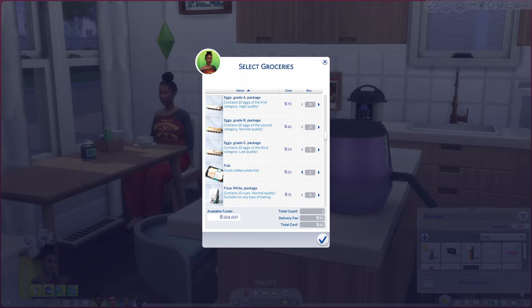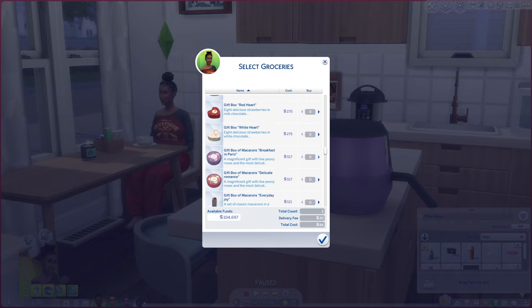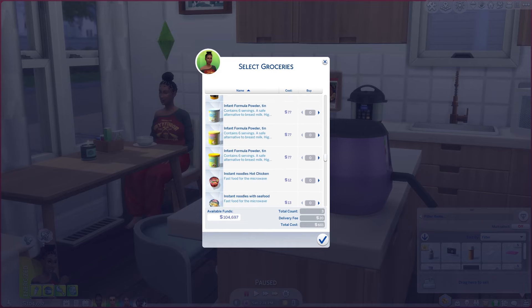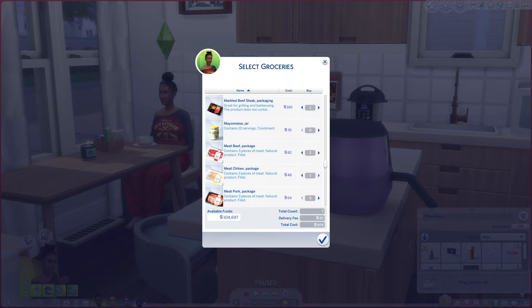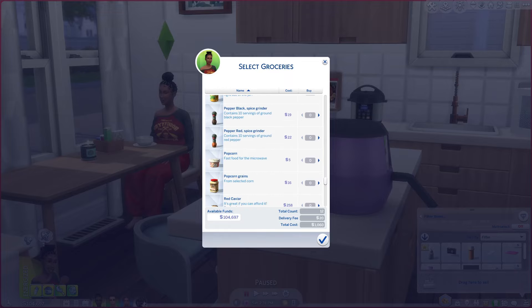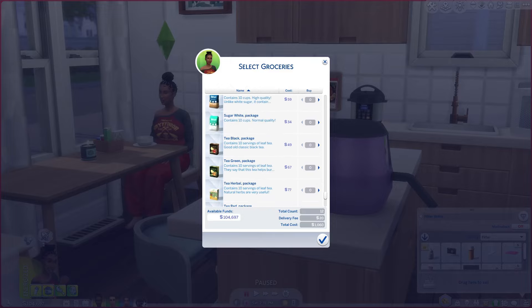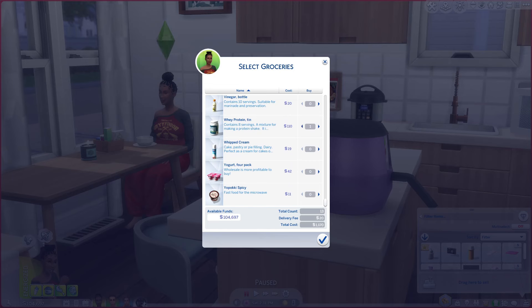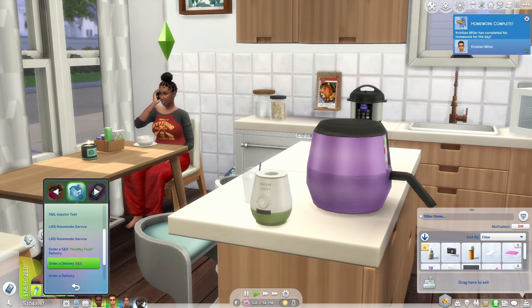We have fish we can buy, eggs — grade A, B, or C — and meat options. There's infant formula, instant noodles, steak, beef, and chicken broken down into different packages. Let's get this milk right in front of us. We also have oil, pastas, flour, popcorn, sausages — you can get all of these things. Oh, there's the whey protein — let's go ahead and purchase that.